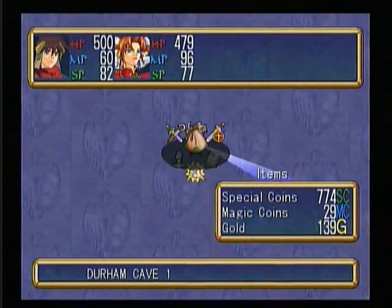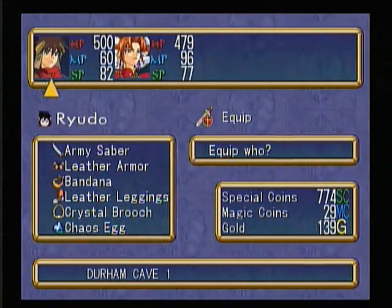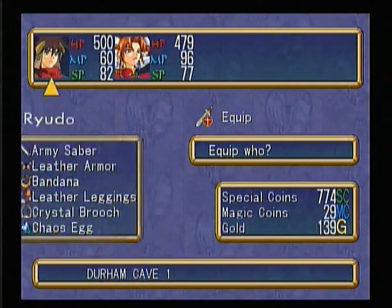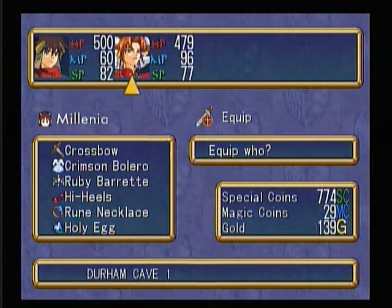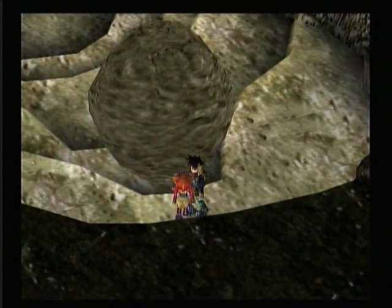They don't really have much use though. I'm gonna go ahead and explain what I've done here: I gave Rito the Chaos Egg that Millennia comes with, and Millennia has the Holy Egg. I also powered up the Holy Eggs — both the Heal and Healer.